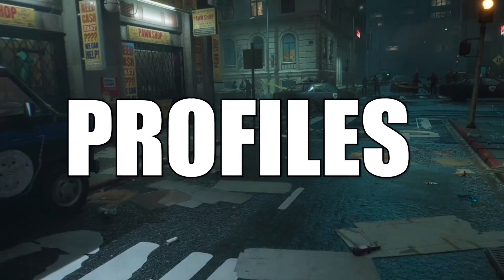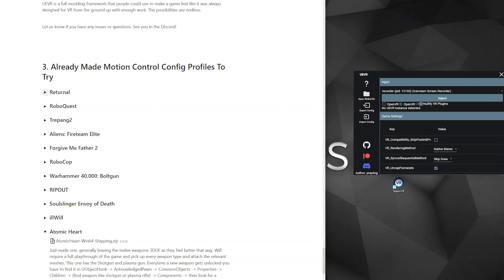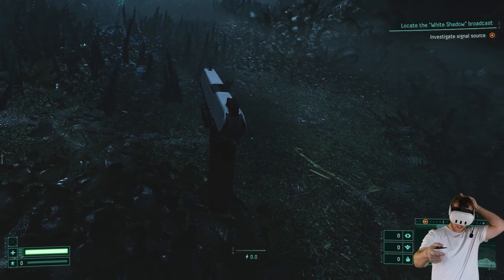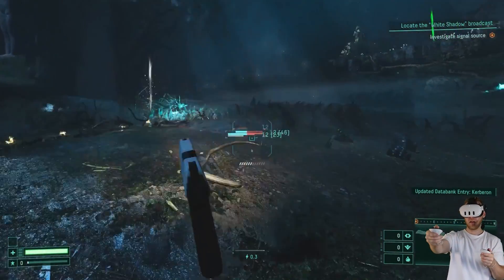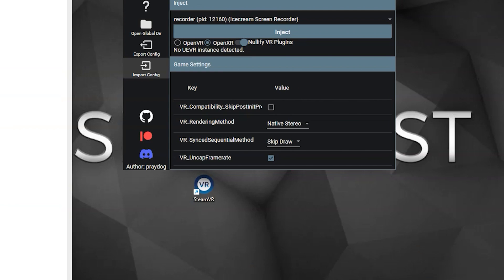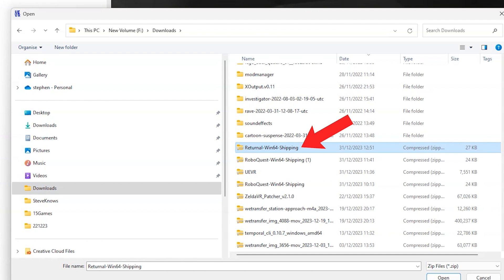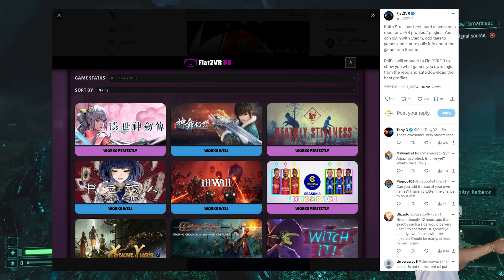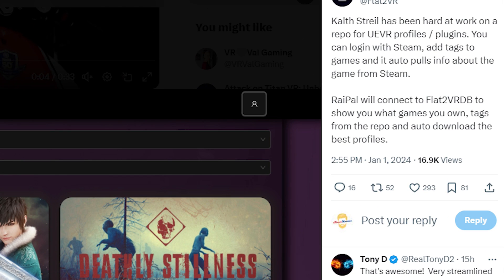Next is profiles. Profiles contain predefined configurations for certain games so they can be played in the best way possible, saving you from figuring out how to set up motion controls. Profiles are how I was able to play Returnal as a first-person shooter with motion controls. Find these in the starter guide linked below. Download the zip file, then in the Unreal Engine VR app click Import Config and select the zip file — it creates a directory in the UE VR global directory. A community repository is underway, recently tweeted out by the FlatToVR community, to house all profiles as a one-stop shop.